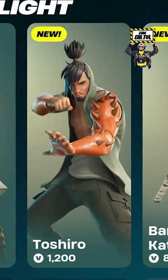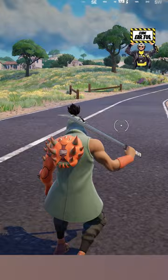Let's go over the new set in the item shop. For 1800 V-Bucks, this bundle brings the brand new Toshiro outfit with the back bling called Toshiro's Carapace. There's also a pickaxe and a brand new wrap.